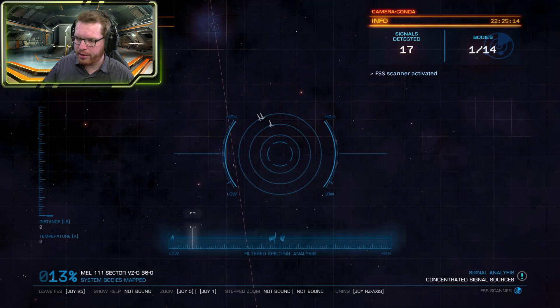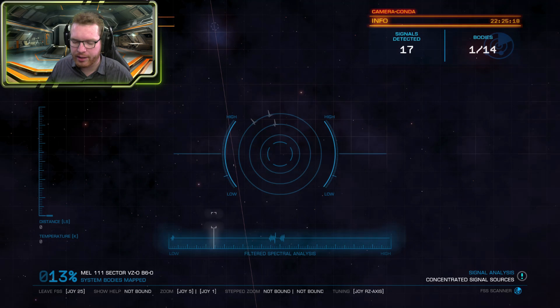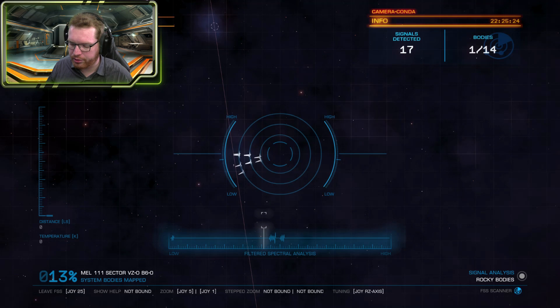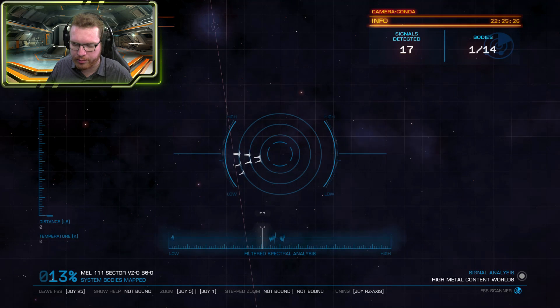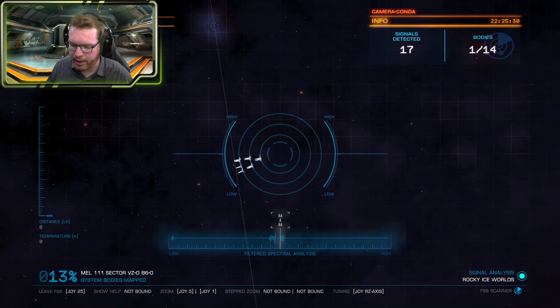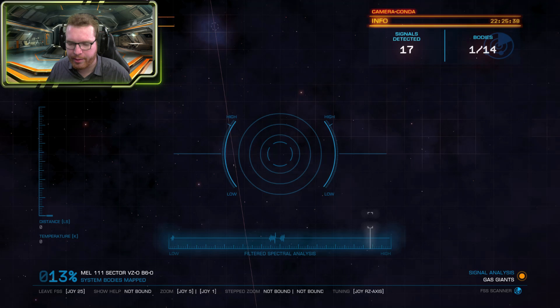Notice down in the lower right-hand corner it says what type of signal is in the different locations. So going down here, this is a transit signal source, here we have high metal content worlds, these are probably icy bodies, and we have some icy rocky worlds as well. If we had anything in this area it would be earth-like. We have water worlds and gas giants up in the larger part of the spectrum.